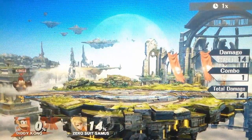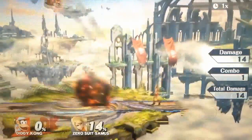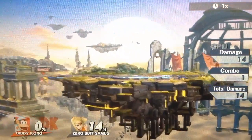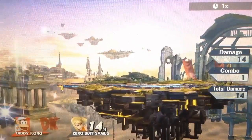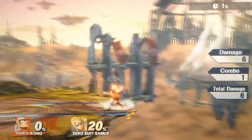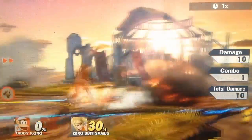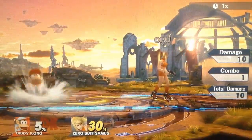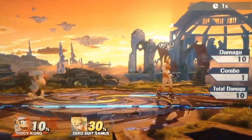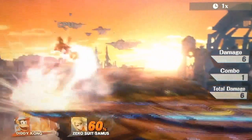Diddy Kong's up B is a different kind of recovery. You have to hold the up B and it will charge up slowly — if you are very close to the bottom of the stage you'll probably die, but if you charge it up for a while you'll fly all the way up. It is a very good recovery. You can fly around the edge and hit the opponent with it, and fly in a lot of different directions, making it a very safe recovery compared to more linear ones. It may take 10, 20, maybe 30 matches to get used to, but after that it's quite easy.